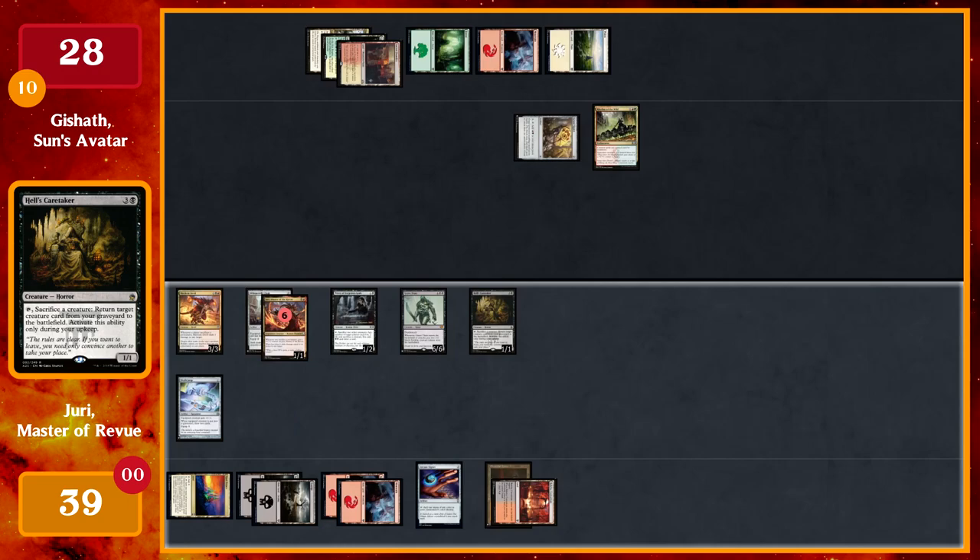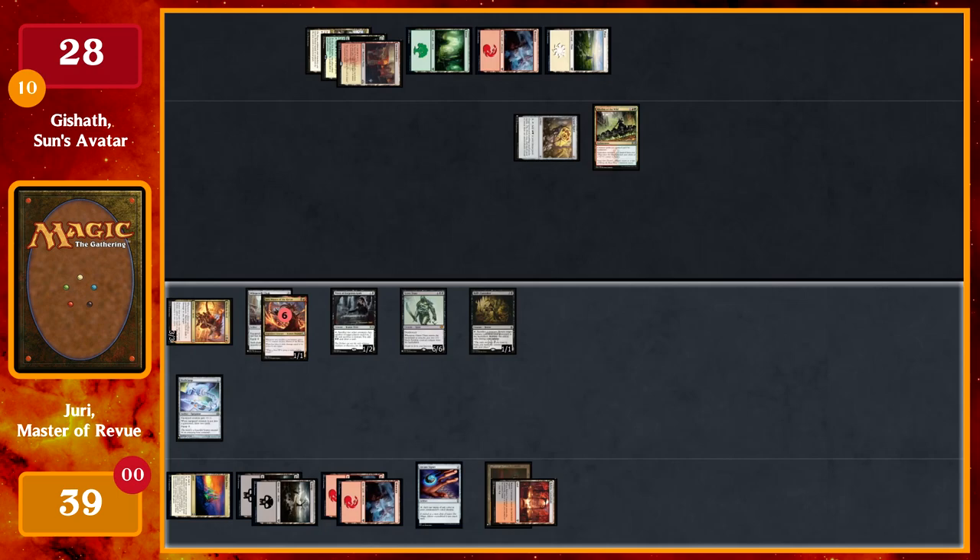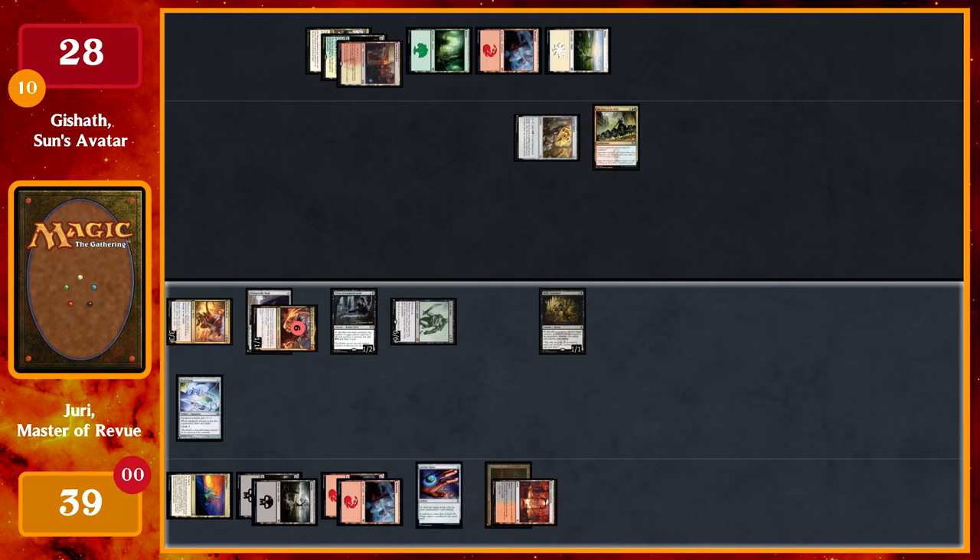I go to combat and swing with Mayhem Devil, Juri, and Grave Titan. When Grave Titan attacks I get two more 2/2 zombie tokens. A lot of damage coming in with no blocks — that's 16 damage total. Down to 12 life, and that's 17 commander damage.